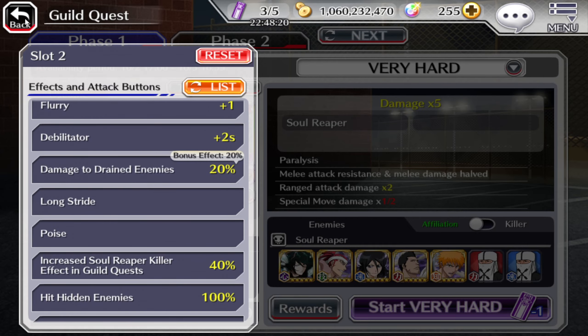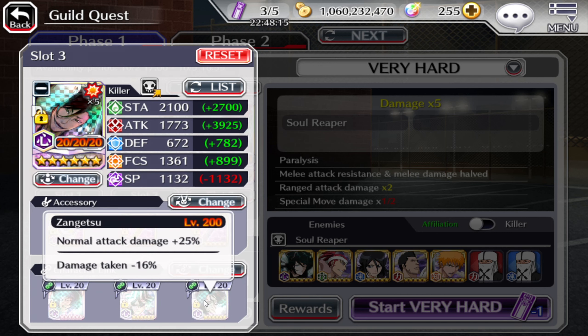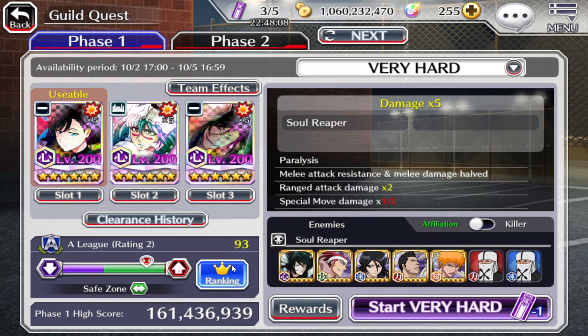Tokinada is the juicer here — level 10 attack on all of the links, and at the bonus abilities he got Full Stam, damage boost, and damage to the drained enemies. Sometimes he's getting hit, so you need to reset if he's getting hit. If he's not getting hit, then you're chilling.